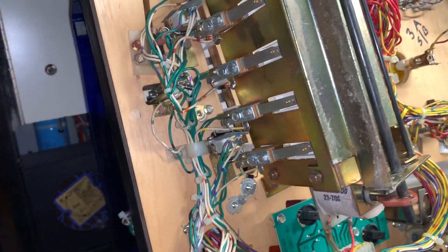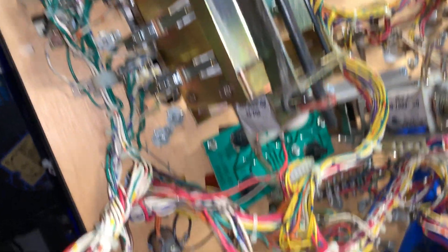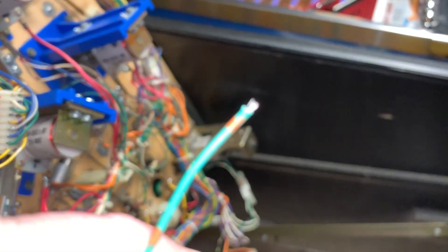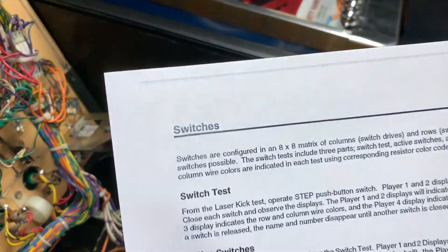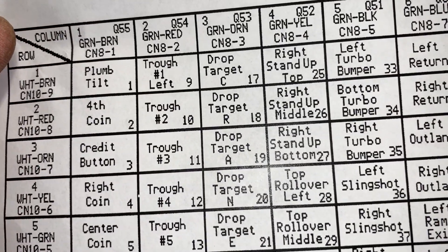What I'm working on right now is my drop targets aren't registering. They're all going down but they weren't resetting, and the skill shot wasn't registering because my targets weren't registering. Going through the wiring, I found a broken wire — broken green-orange. When I look it up in the manual — this is why I don't staple my manuals, I use a binder clip so I can take pages out — green-orange shows CN8-3: drop target, crane, left lock top, left lock bottom, single left rollover.